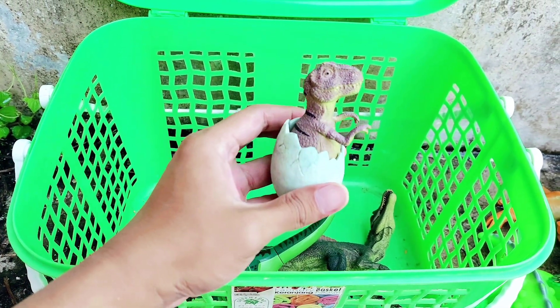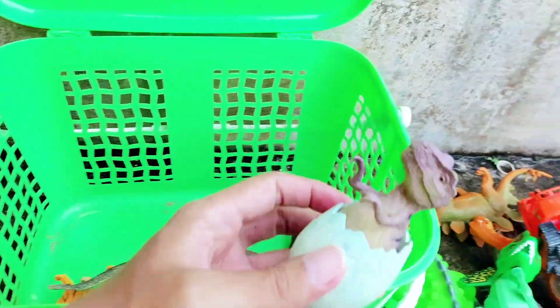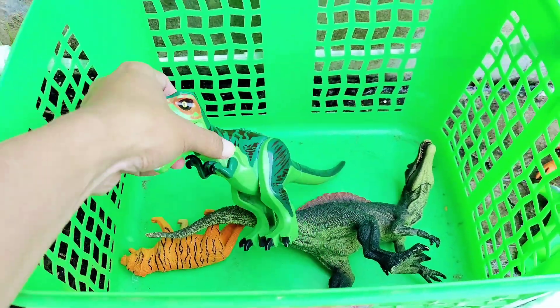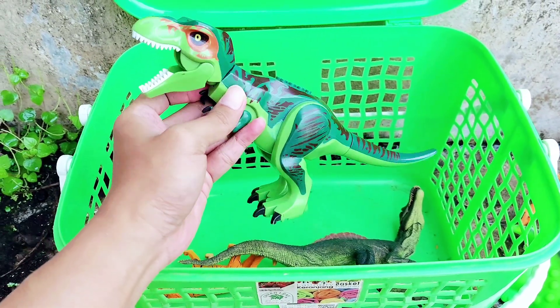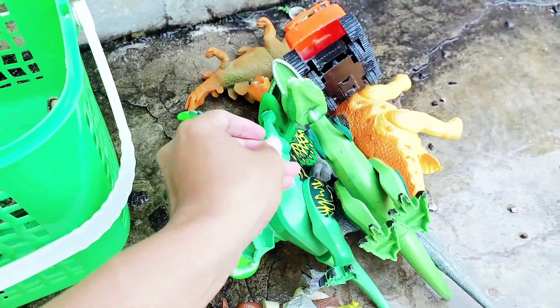This is a baby dinosaur — this is so small! Baby dinosaur, let's put it there. And the next one we have — T-Rex! All right friends, the green T-Rex. This is a Lego T-Rex. It has a big head. Let's put it there.